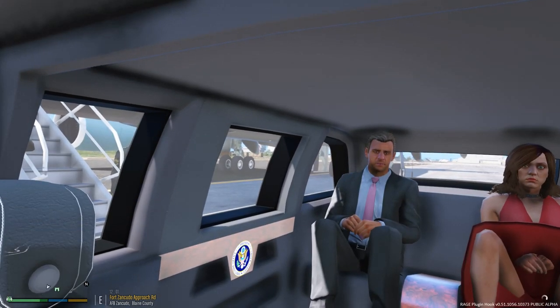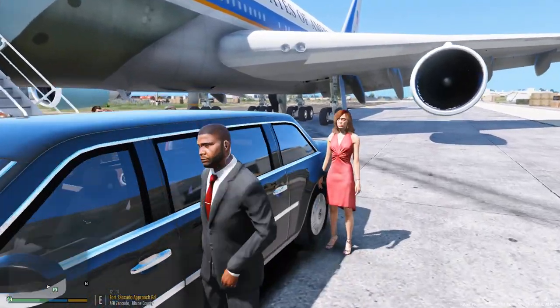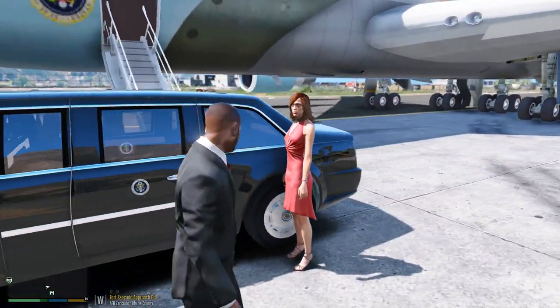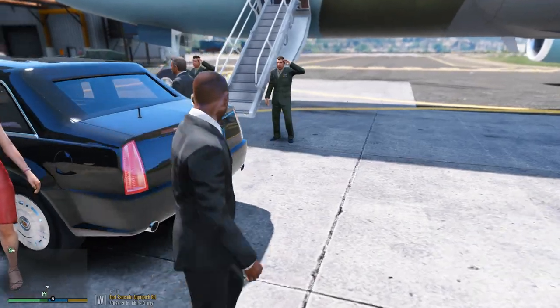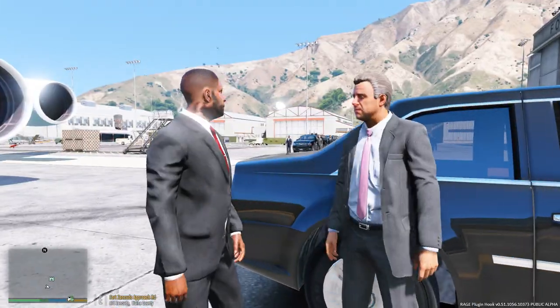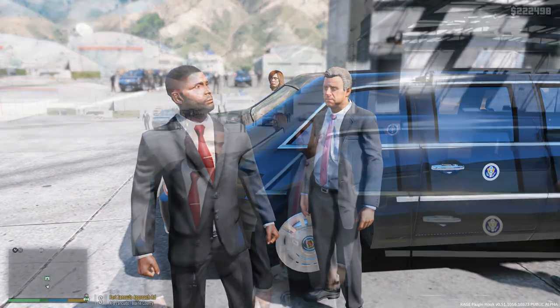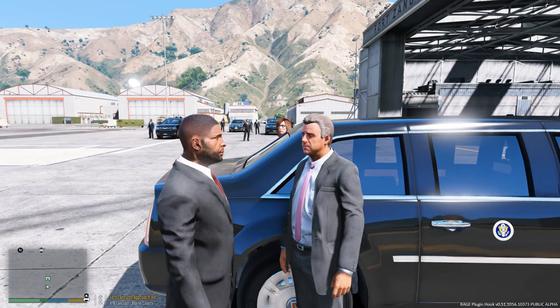Alright, Mr. President, we are good to go. Ready? Alright, First Lady right this way, Mr. President right this way. As you can see they are saluting him. Mr. President, you ready to jump aboard? Okay, let's go. Alright, so I am going to go ahead and help the President on board now.